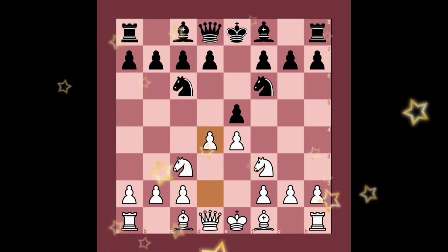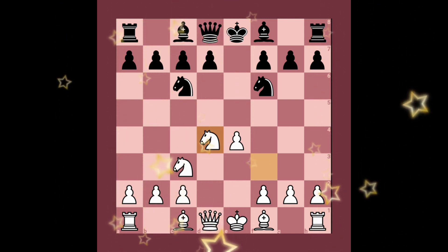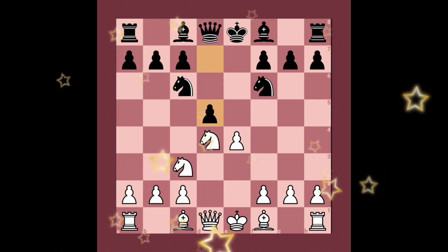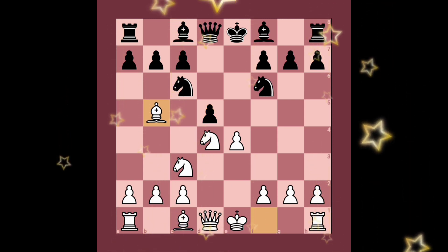Black takes the pawn, and after knight takes d4, black plays pawn to d5 - a silly mistake. After this, we can simply play bishop to b5, pinning the knight very strongly.